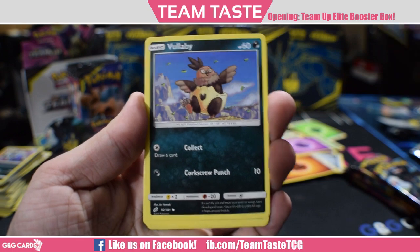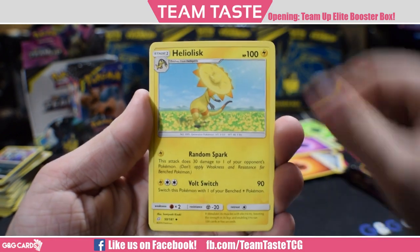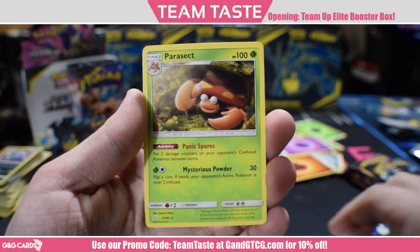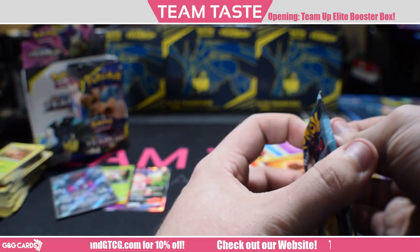Here we got Psyduck, Volby, Weedle, Helioptile, Exeggcute, Wartortle, Heliolisk, Buff Padding, a reverse Tentacool, and the rare Parasect. Nothing that fun there. We're almost to the first half of the box, and then we got another full half to go.